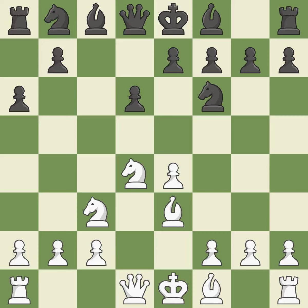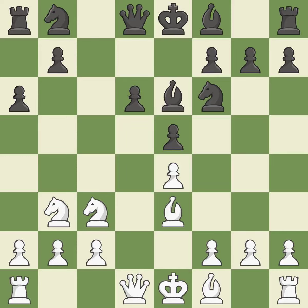b3 supports the strong d4 knight in the center. e5 takes space in the center, attacks the knight on d4, and allows the dark-squared bishop to develop to e7. Nb3 retreats the knight to the queen's side where it controls the a5, c5, and d4 squares. Bb6 develops the bishop toward the center and controls the d5 square.